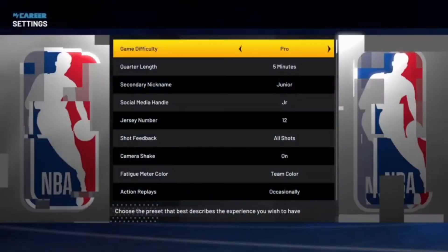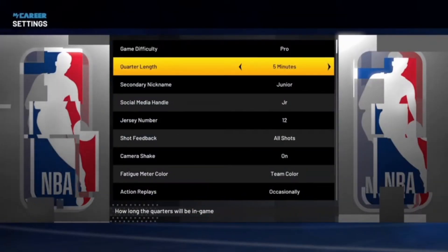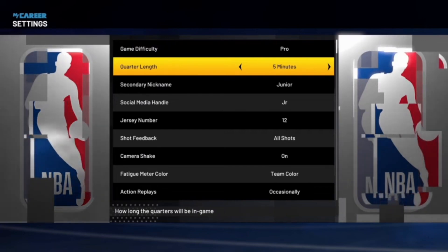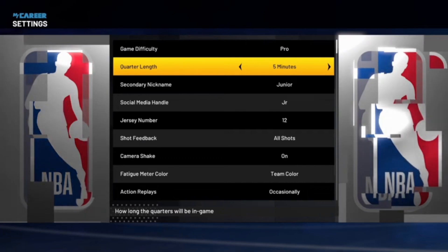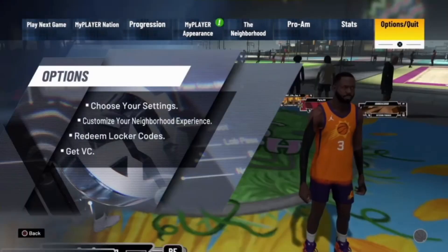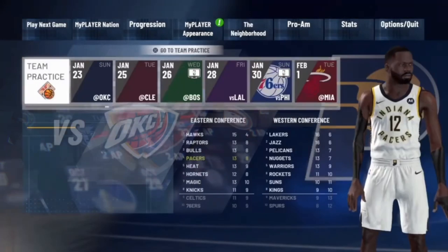I'm going to start this glitch off. What you guys can do is leave the game difficulty on pro, or do whatever you need to do as far as that goes. Now your quarter length — I would put it on 12 minutes if you're not a starter. If you are a starter, then you can just leave it on 5 minutes. The reason I'd say put it on 12 minutes if you're not a starter is you just want to make sure you get enough playing time in these games.